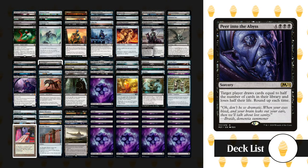Peer Through Depths reads: target player draws cards equal to half the number of cards in their library and loses half of their life, rounded up. This can be a one-shot win as well — if you target yourself and then move to discard, each creature will deal one damage as you draw half your deck. Half the time you'll also have Torment's Crypt in hand, so you can play it and exile your own graveyard after you've discarded down to hand size.